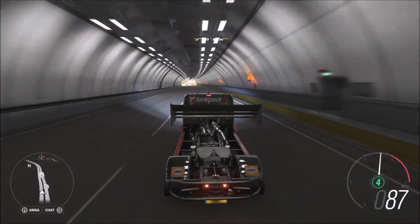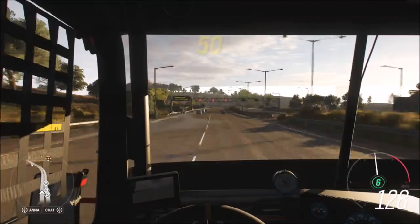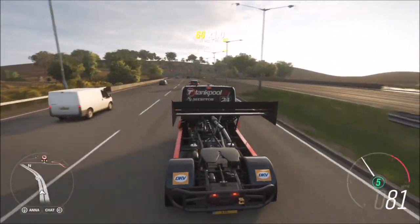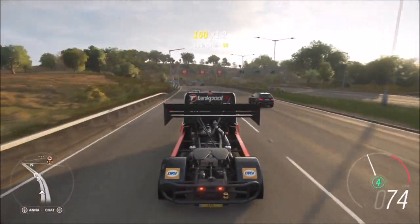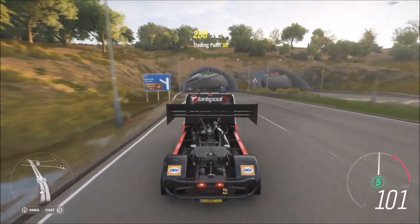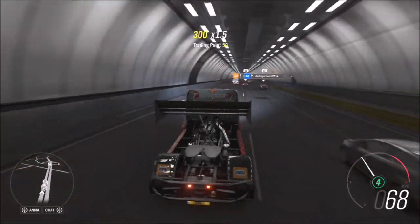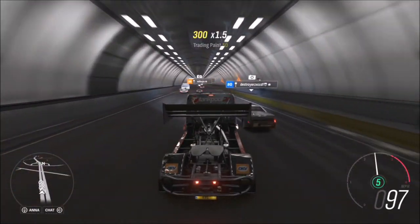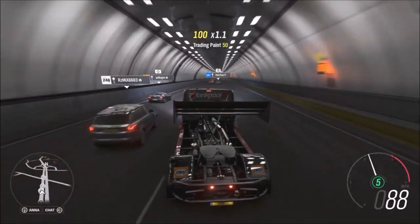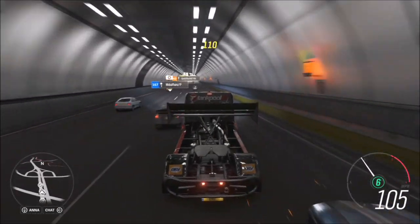For those of you who don't know, a Trading Paint skill basically just wants you to ding into another car. You don't want to slam into them from behind - you want to come alongside them and gently nudge them off the road. You don't want to be hitting them too fast; around the 70 to 120 miles an hour mark should do. If you rear end them and slam into them with your front end you're not likely to get it. Just pull up alongside them, gently nudge them with your truck, and do that 10 times.